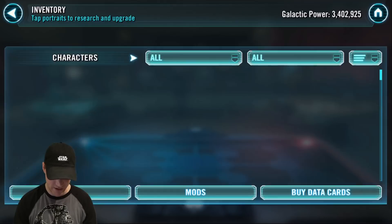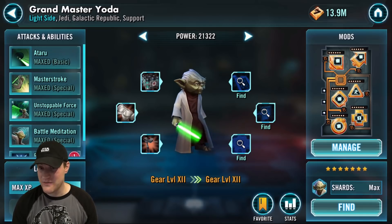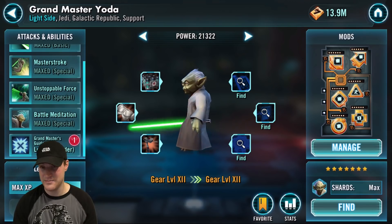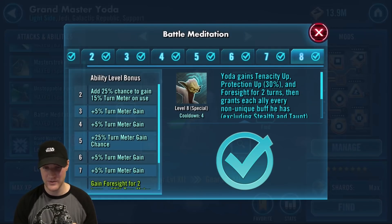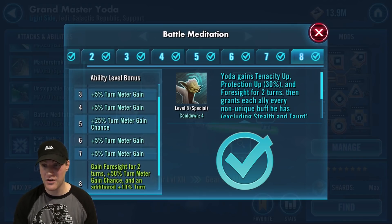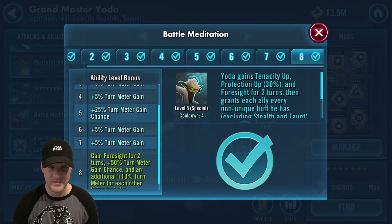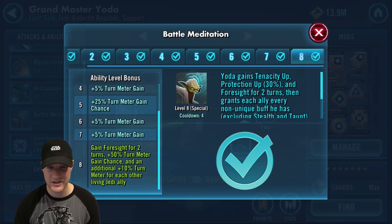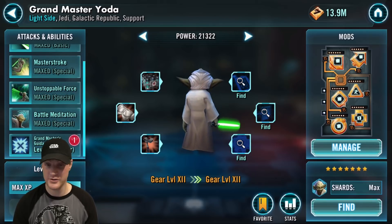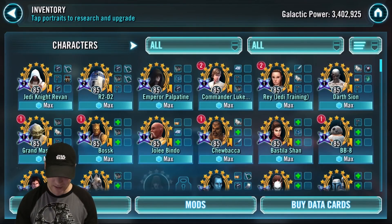Next is Grandmaster Yoda. He's usable in Revan teams and other Jedi teams, and it's his Battle Meditation ability. He's great in all aspects of the game — raids, arena — ever since his rework. When he spreads Battle Meditation, which spreads all non-unique buffs on him, allies gain foresight for two turns, plus 50% turn meter gain chance, and an additional 10% turn meter for each other living Jedi ally. Do not Zeta his leadership — Zeta his Battle Meditation.